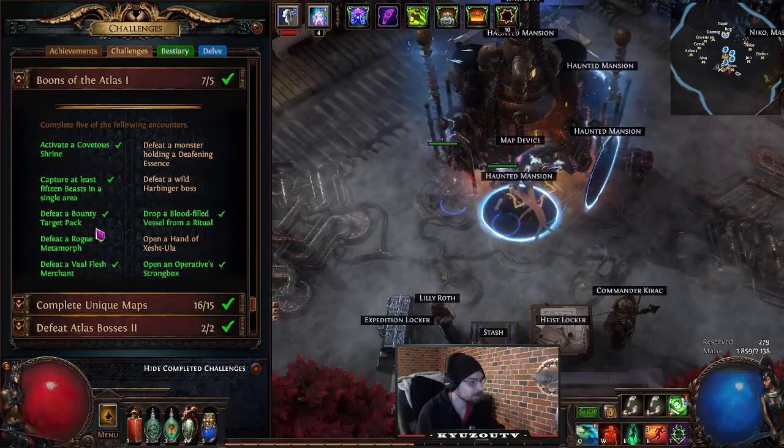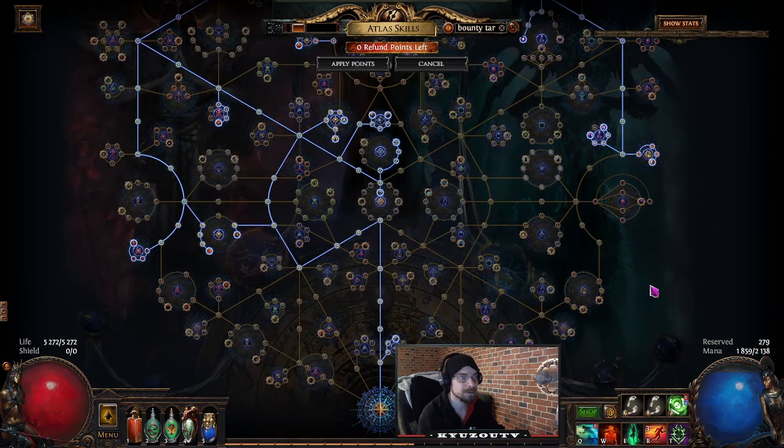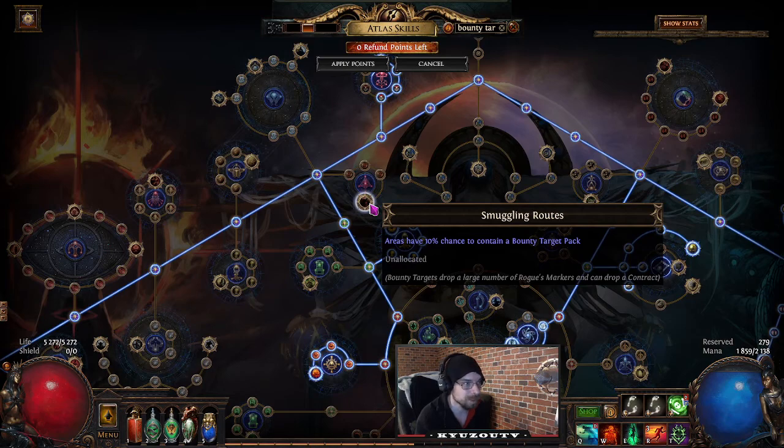Defeat a Bounty Target Pack: on the atlas tree find 'Smuggling Route' — areas have a 10% chance to contain a bounty target pack.